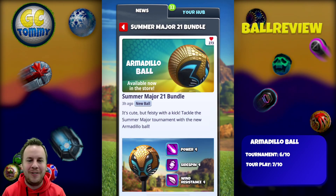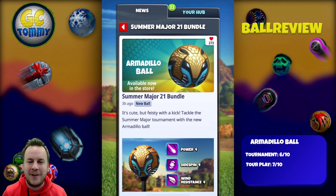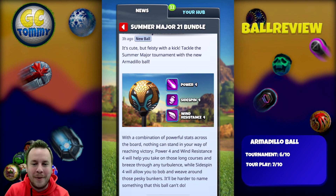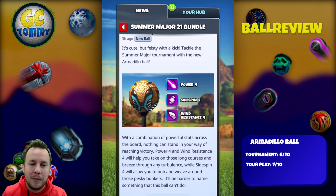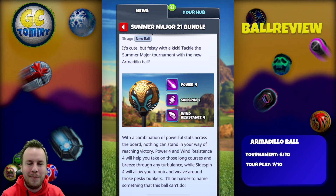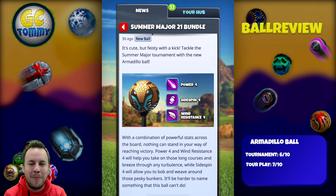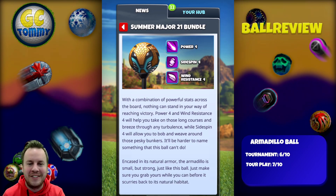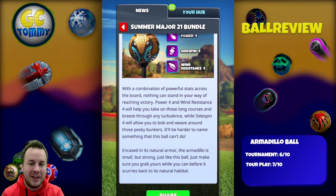It's cute but feisty with a kick — tackle the summer major tournament with the new Armadillo ball. Power 4, Sidespin 4, Wind Resistance 4. With a combination of powerful stats across the board, nothing can stand in your way of reaching victory. Power 4 and Wind Resistance 4 will help you take on those long courses and breeze through any turbulence, while Sidespin 4 will allow you to bob and weave around those pesky bunkers.